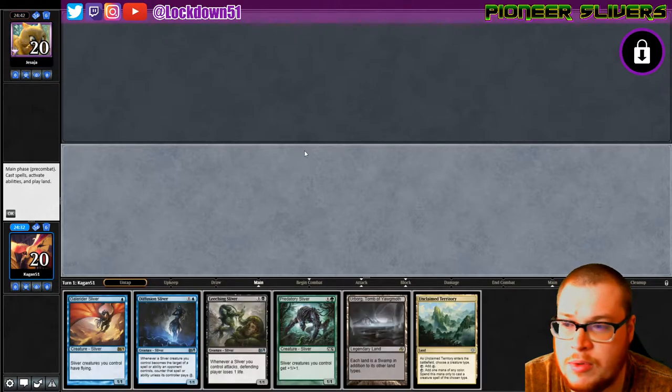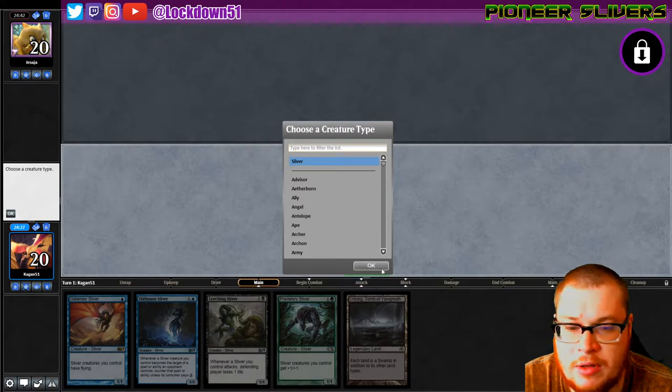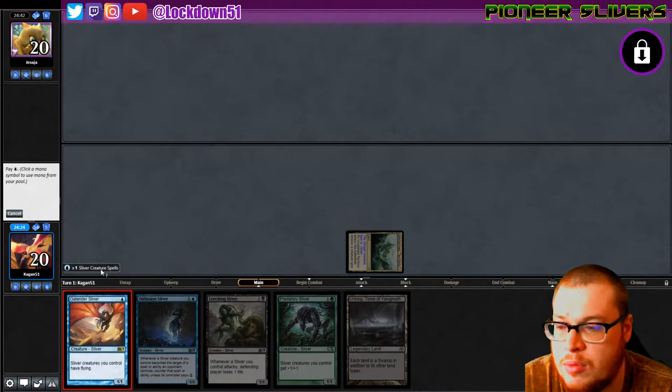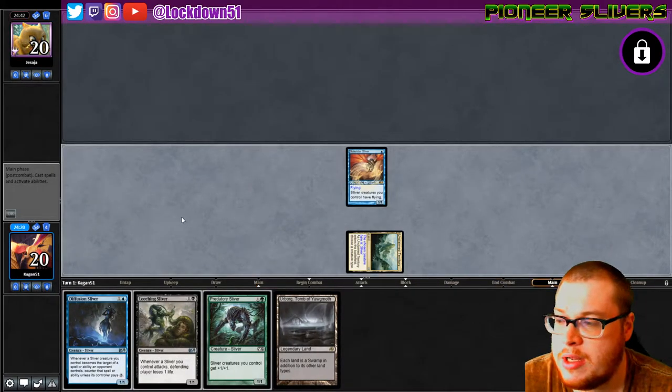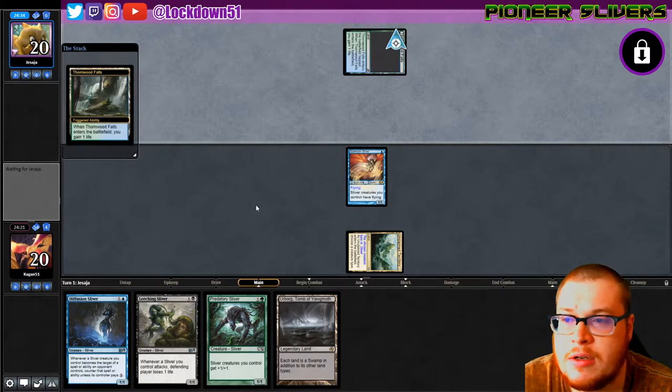Unclaimed territory into Gale Rider. We'll take a look at what they're doing and then more than likely we'll put down the Diffusion first — it's just a good one to lead with, especially when you're on the play. They just can't keep up with it. Start sliding in with some Leeching and Predatory. It's a good hand.